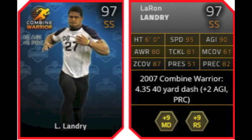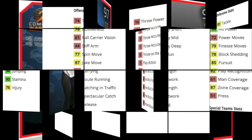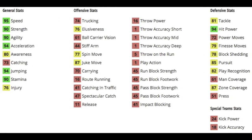It's a pretty expensive collection now, but it is a 97 overall strong safety that gives a boost to agility and playwreck for his first card. A very viable option for any team — a 97 overall strong safety is pretty good. It gives plus 9 to man defense and plus 9 to run stuff. The second card gives plus 2 to Awareness and Tackling. All in all, pretty good — both cards have solid boosts that are viable depending on what you're using.